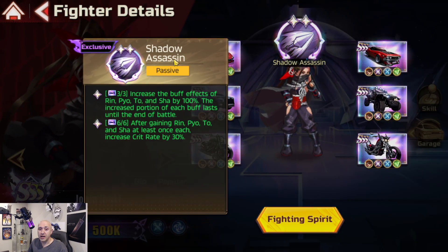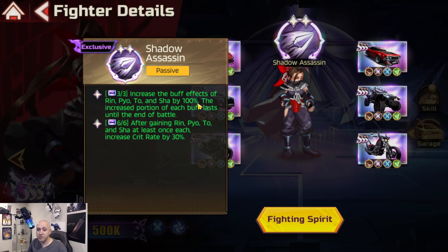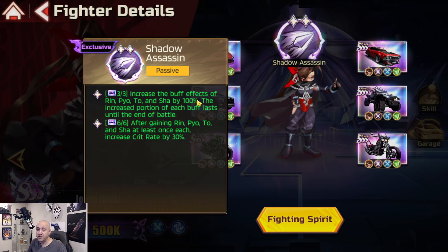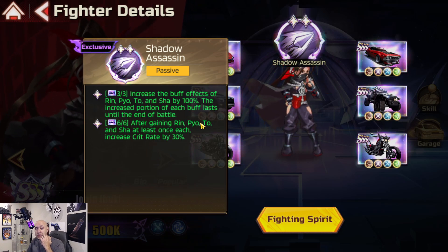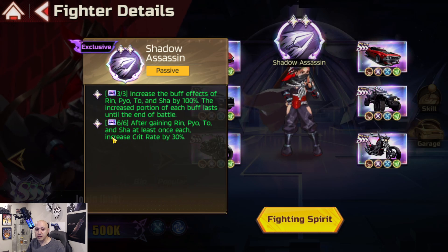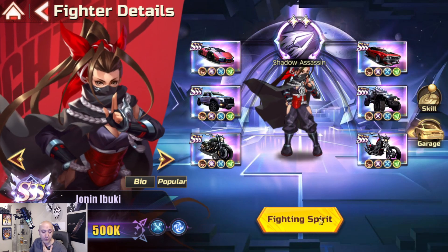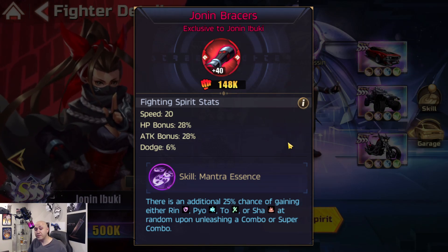Her CARS ability, Shadow Assassin, increases the buff effects of Rin, Pyo, Two, and Sha by 100% - the increased portion of each buff lasts until the end of battle. After gaining Rin, Pyo, Two, and Sha at least once each, crit rate increases by 30%. However, since they are random and cannot stack, it will be very RNG-based.